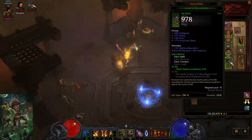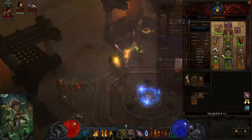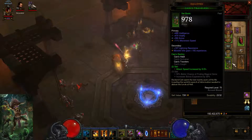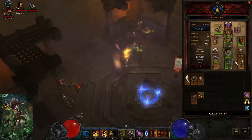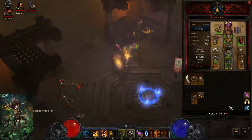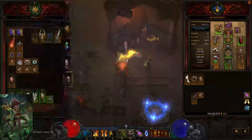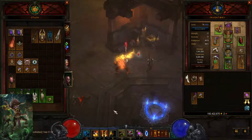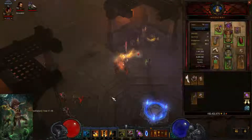I'm using two-piece Cains — this is just used for the attack speed. What you can also do is use Jade Pants and Jade Boots or Helltooth Pants and Helltooth Boots just for their 500 Int bonus. You don't want to use Zunimassa because you're only getting fetishes through Fetish Sycophants. Zuni does not work with that — if it did, it would probably be overpowered.